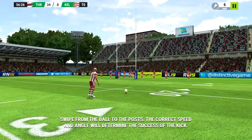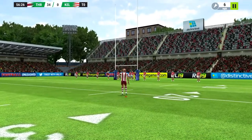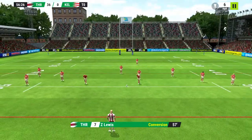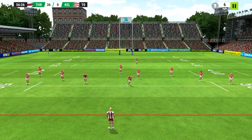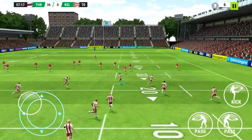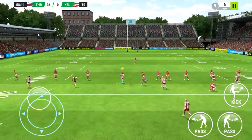So kicking is a little bit of a problem. It's a normal swipe to kick, but your kicker is weak and not very good. So you can miss a lot of those kicks, even when you think you've flicked it correctly — you'll just miss. So you start the ball every time, it's make it, take it. So every time that you kick the ball, you get it back.